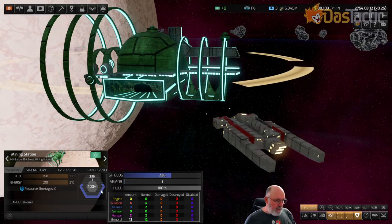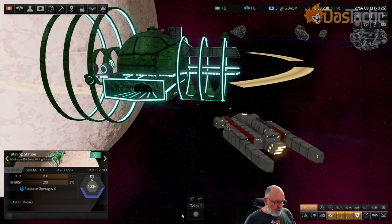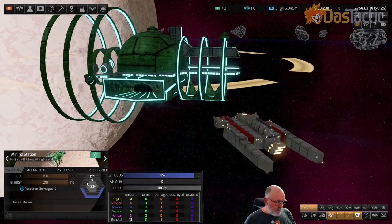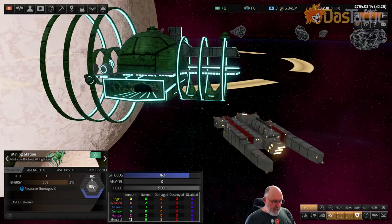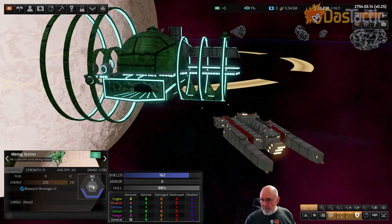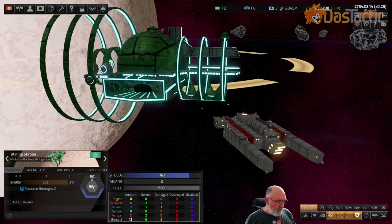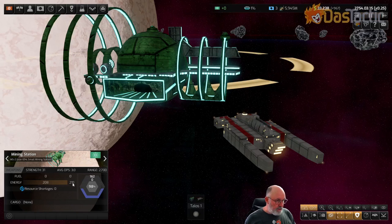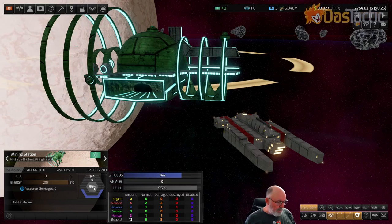We've almost got the armor down but the shielding is still up. This is what rail guns do - they bypass armor. Now we should start to see damage done on the internals. Look at all the damage happening on the inside - the shields are still up but we're now doing damage to the general slots and weapons. We're ripping through the ship, but the shielding is just slightly below 50.